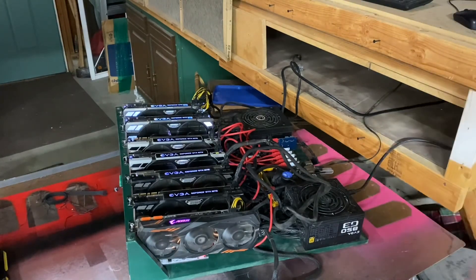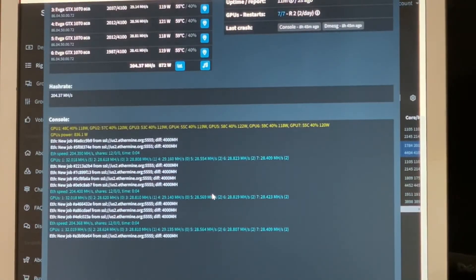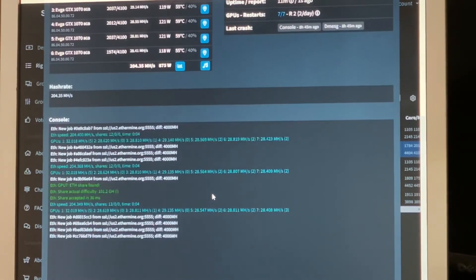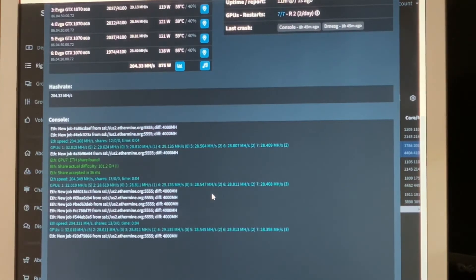Let's clean up these cables a little bit. It's looking a lot better now — cable management done. She is running. We put her in the cooling system and put some basic overclocks on, and we came up with 205 megahash. Like I said, it's just a basic OC — we'll fine tune it in the next day or two.